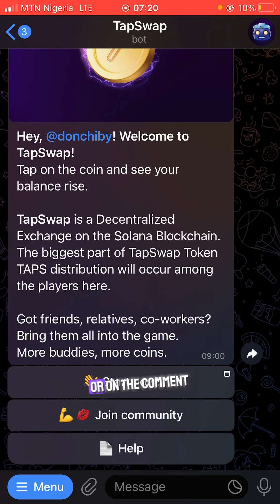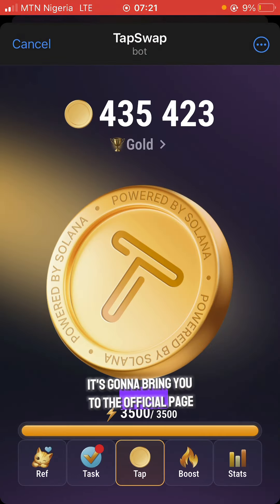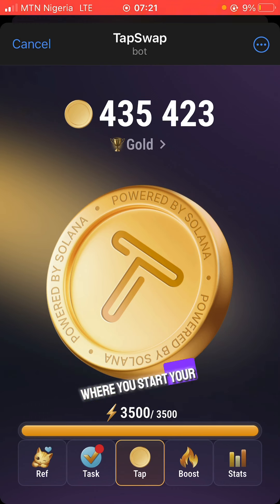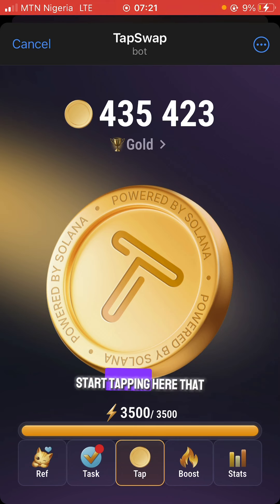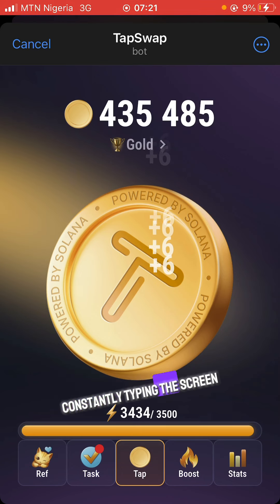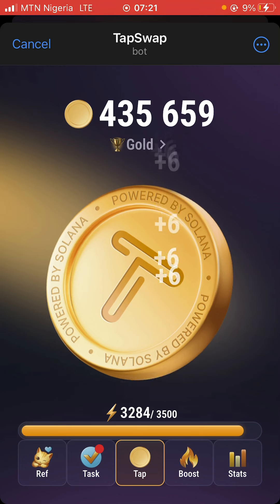Once you click on the link in the video description or pinned in the comment section, it will bring you to this interface. The first thing to do is click on 'Start Now,' which brings you to the official page where you start your mining. Once you come here you will see a bonus of 2,500 because I'm using my referral link to register. You start tapping the screen — that's how you make money and start mining.